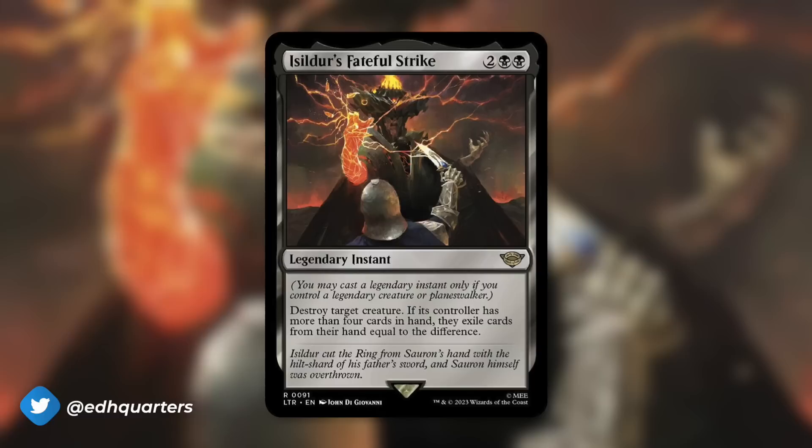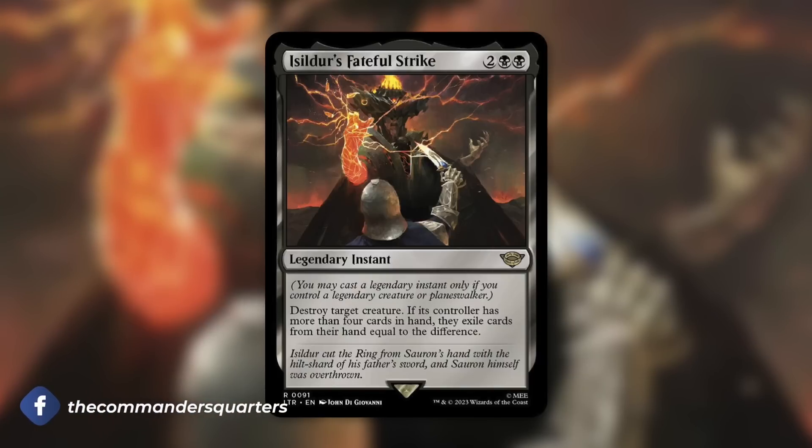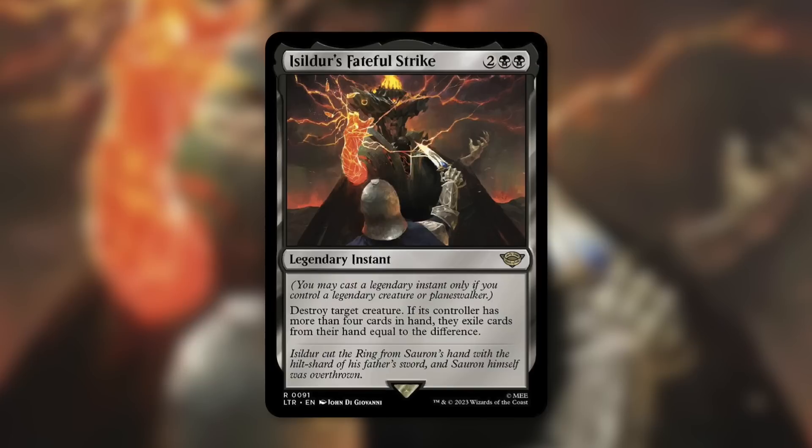On this episode, we're going to be talking about Isildur's Fateful Strike. We have seen some crazy things in the past, and a legendary instant is a brand new thing that we have never seen before. Actually, outside of a couple of cards, we really never see legendary non-permanent cards, essentially.